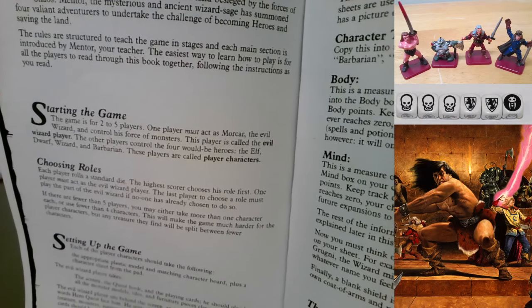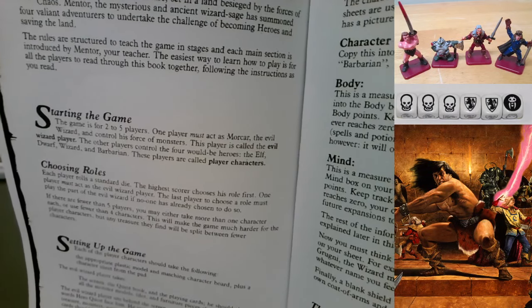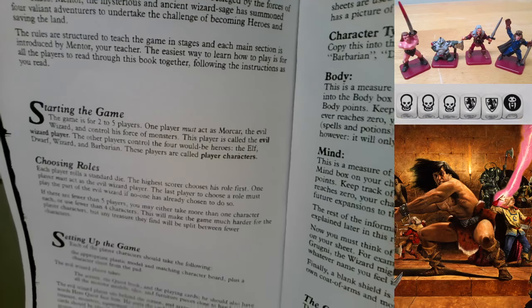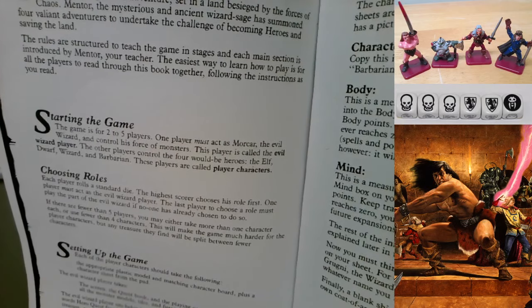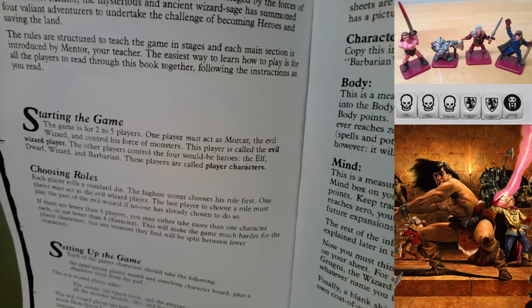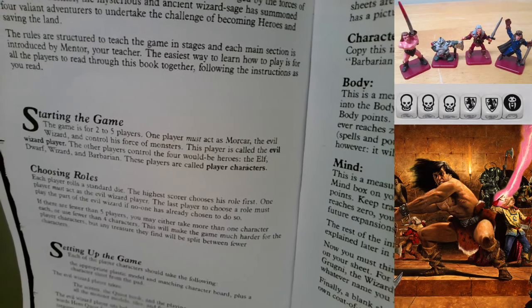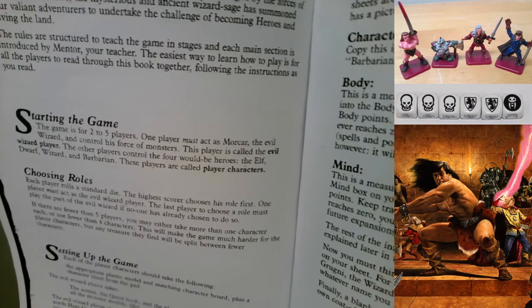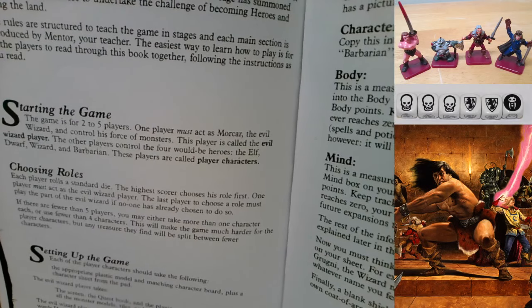Choosing roles: each player rolls a standard die; the highest score chooses his role first. The last player to choose must play the evil wizard if no one has already done so. If there are fewer than five players, you may either take more than one character each or use fewer than four characters - this will make the game much harder, but any treasure they find will be split between fewer characters.